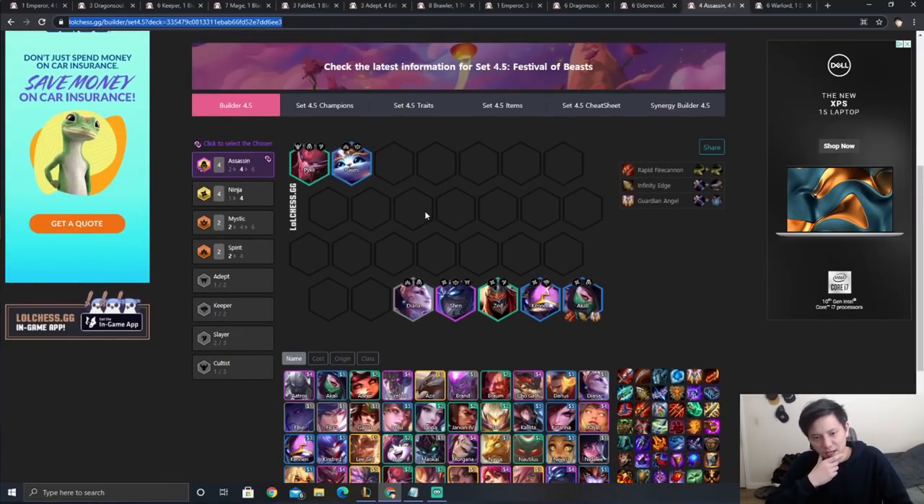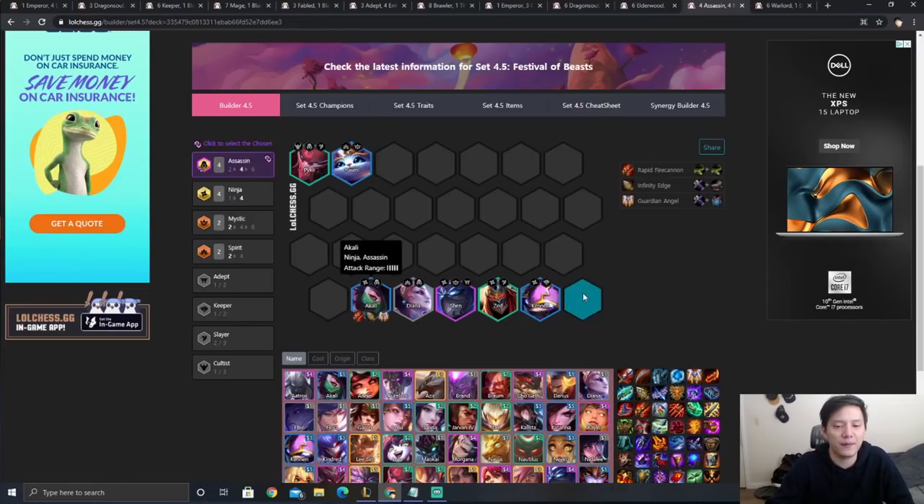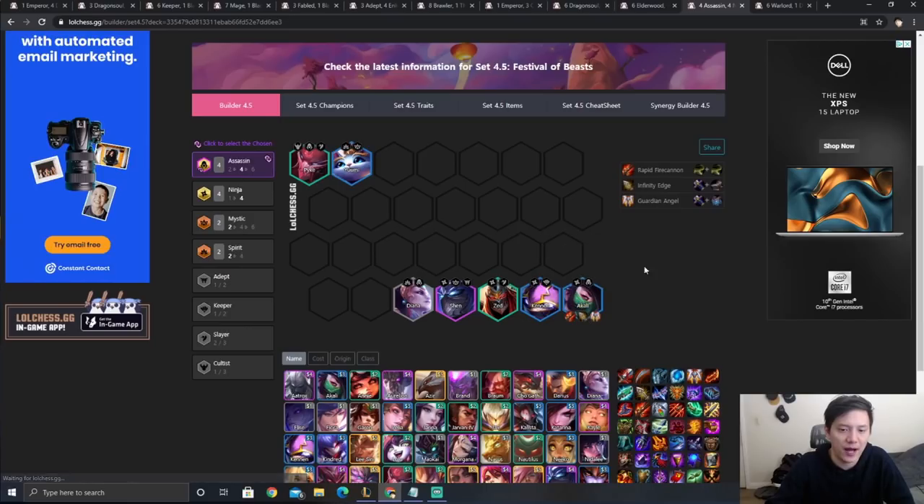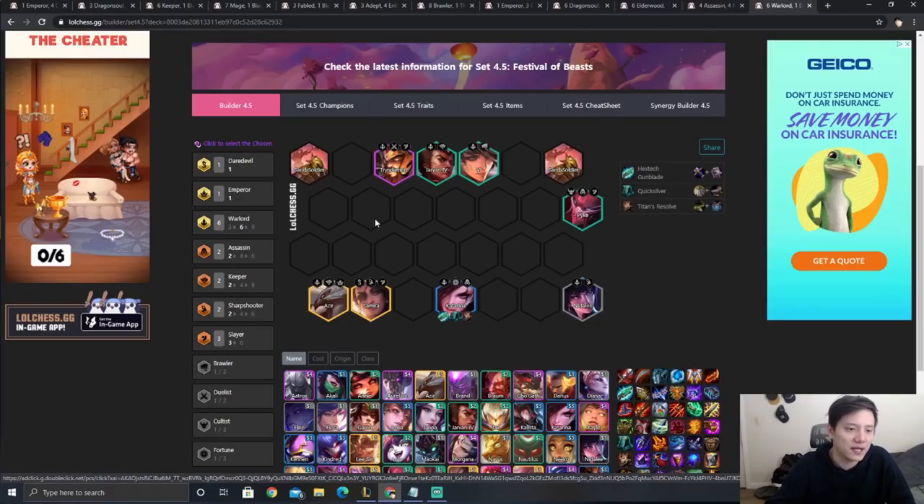Next is the Ninja Akali carry comp — pretty self-explanatory. Play four Ninjas, four Assassins, Yuumi and Diana for Spirit, Mystic. Akali recently got buffed so this comp got stronger, but it's still not as strong as the other S-tier comps. Core items on Akali are RFC, IE, and GA.